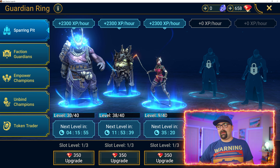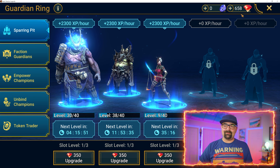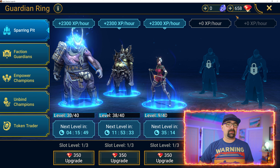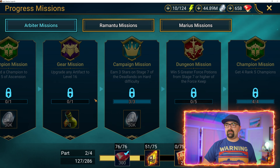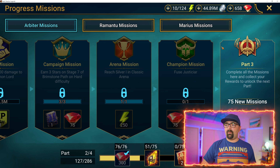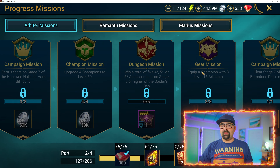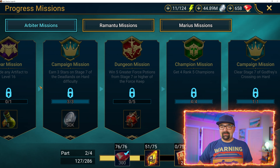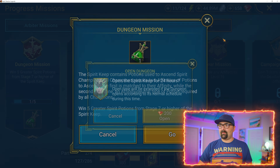Another day in Raid Shadow Legends and we start off with having a brand new epic champion, Dark Athol. She has a 40% chance of placing a decreased defense debuff, and she does a decreased speed and also an increased speed as well. So pretty decent champion. If we rate her on Hell Hades, she comes out to be a 2.5 — so not the best, but I'll definitely take a free epic champion.